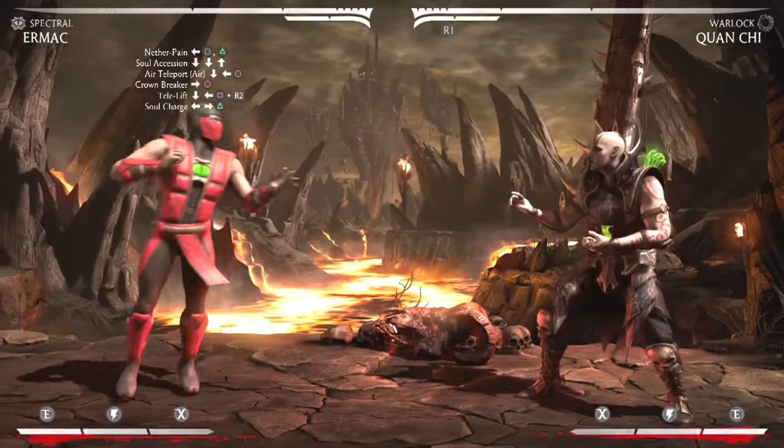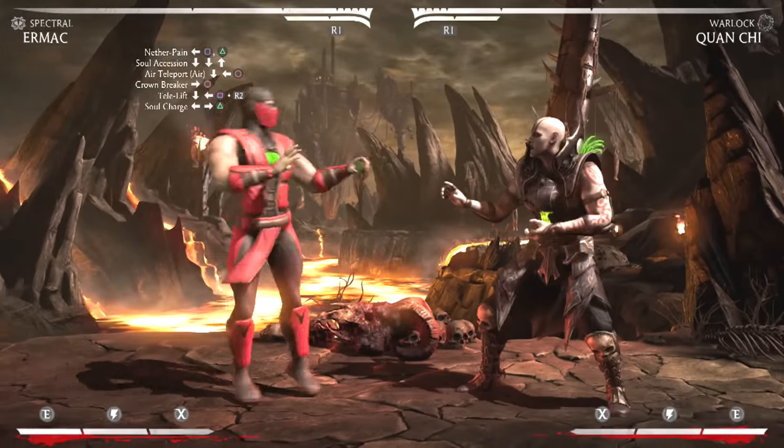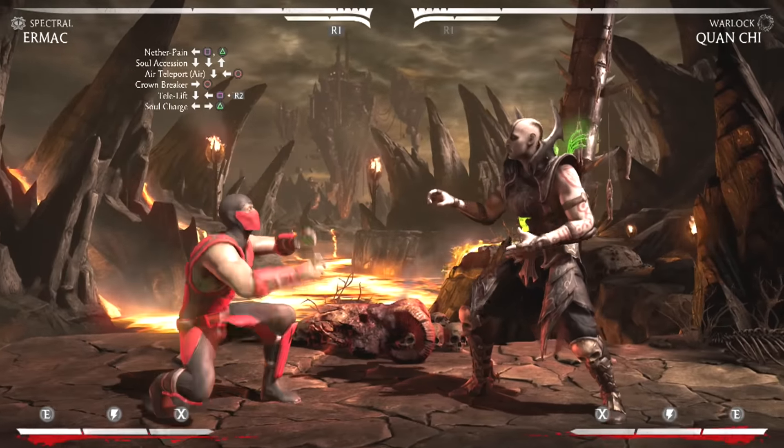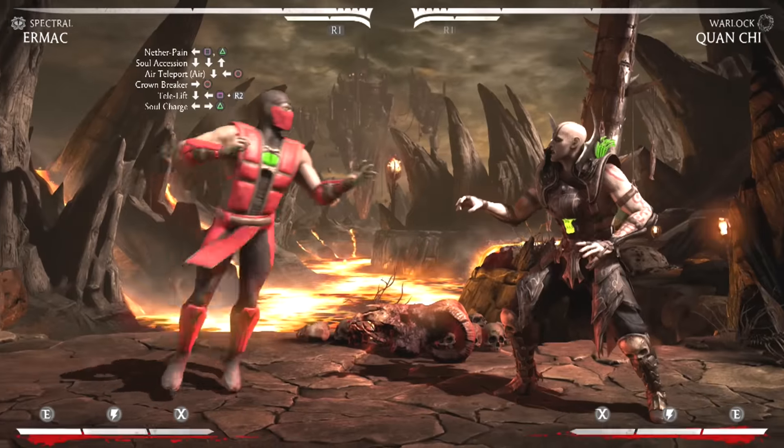Hey, what's up dingoes, this is Juan Dingo and I'm here with another combo tutorial for you guys. This one is going to be with Ermac, done from his spectral variation, and the combo I have for you guys today is going to do 36% damage and use 1 bar of meter.